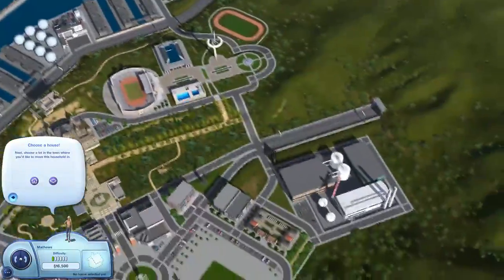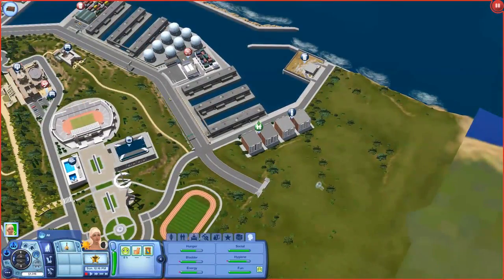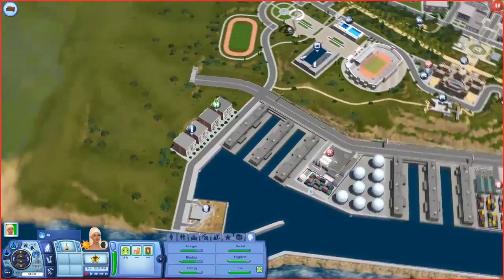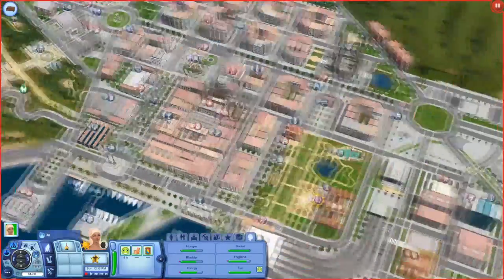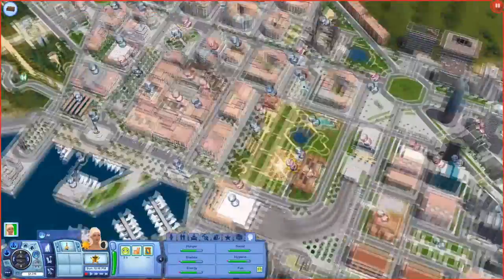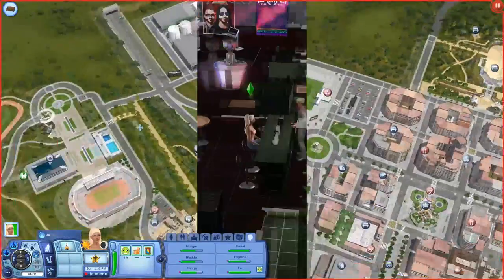This world is so freaking massive. I'm going to move in here and take a look at the amusement park — that's what I'm looking forward to most. We're back in business after distractions. This world is so so stunning. There's even a festival lot! This is insane. Where's the amusement park? I really want to see it.